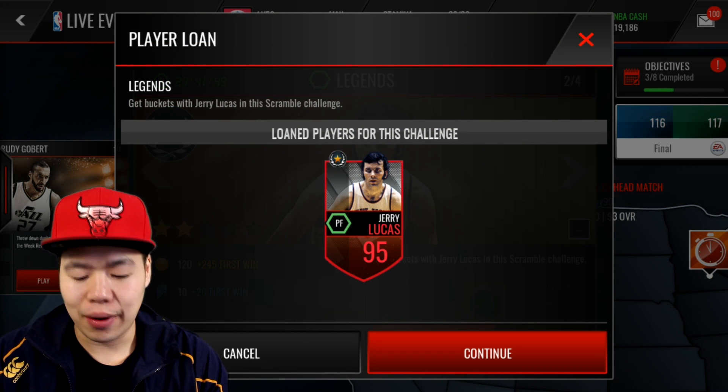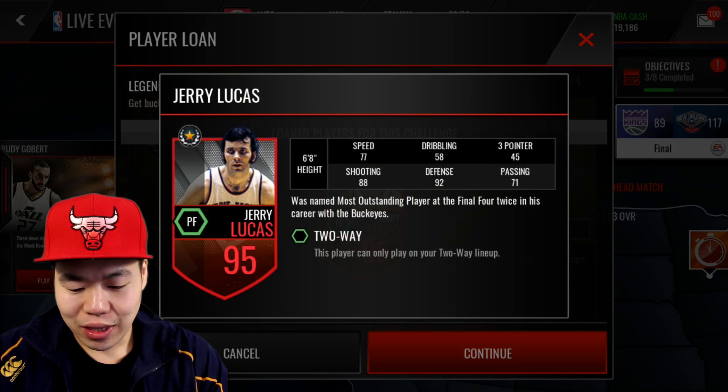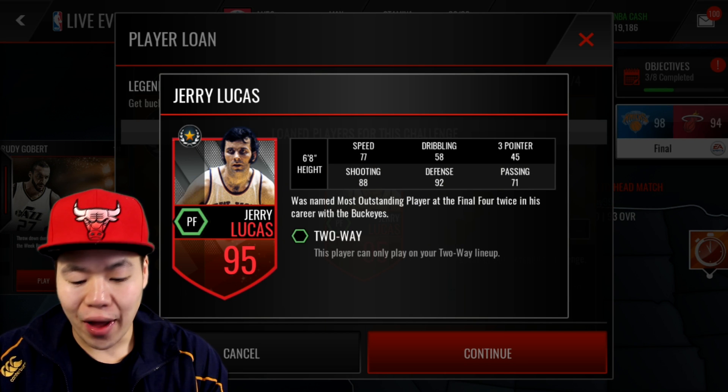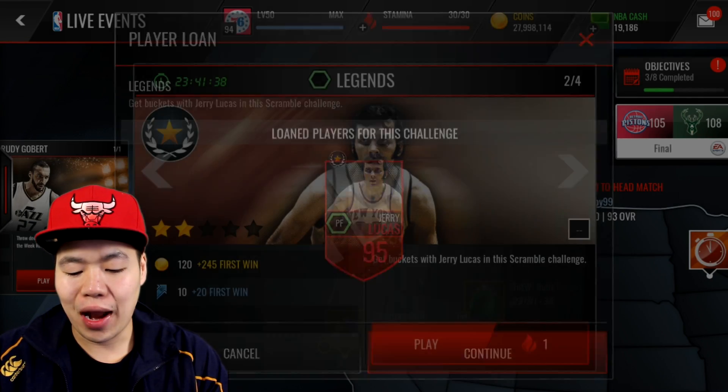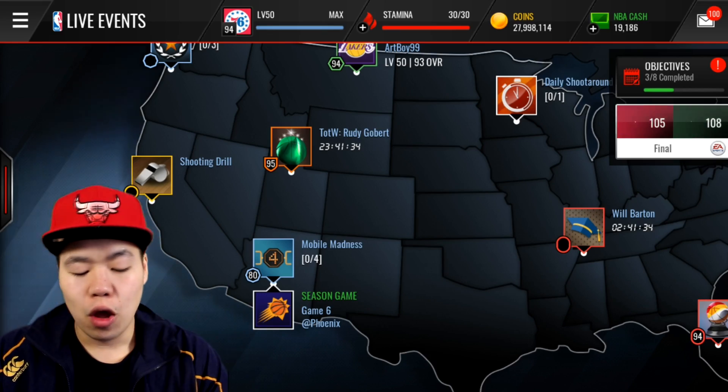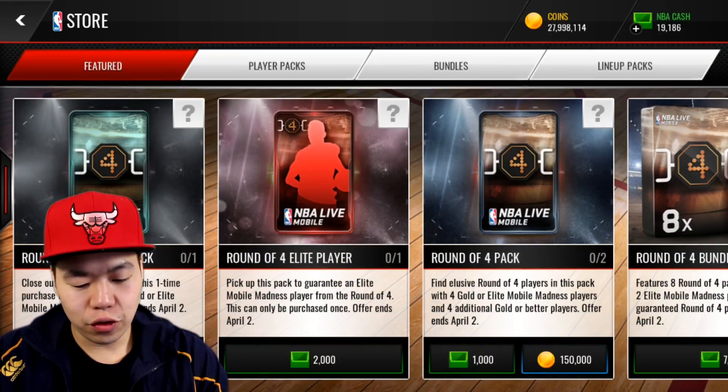The player in the pack — Jerry Lucas: 70 speed, 77 speed, 58 dribbling, 45 three-point, 88 shooting, 92 defense, 71 passing. Pretty good defense, but I'm going to keep my Anthony Davis. We're going to head to the store first and open some mobile madness players.